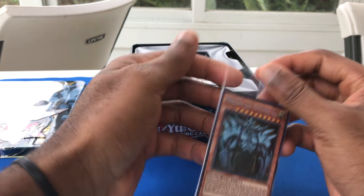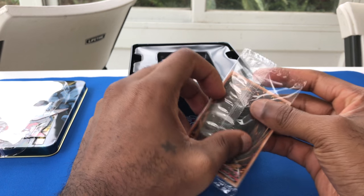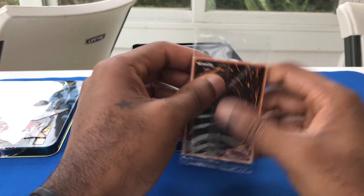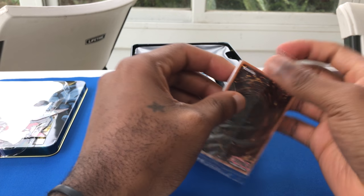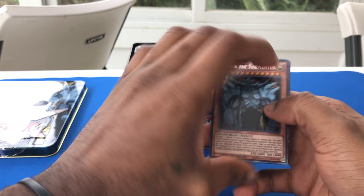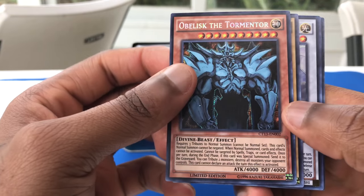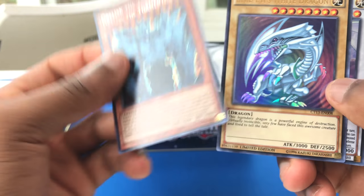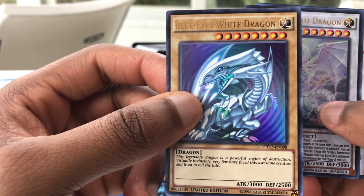They didn't used to give these guys out so commonly, but now they're just like, 'You want a god card? Here's a god card for you.' So these are all of our promo cards. We have Obelisk — it's Secret Rare, it's kind of cool. Another one of these Blue Eyes. These are always nice to have — these traditional Blue Eyes.